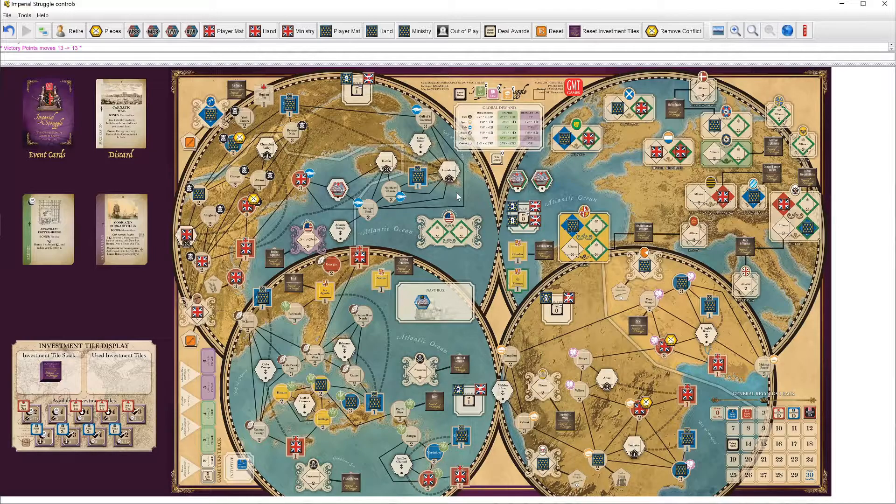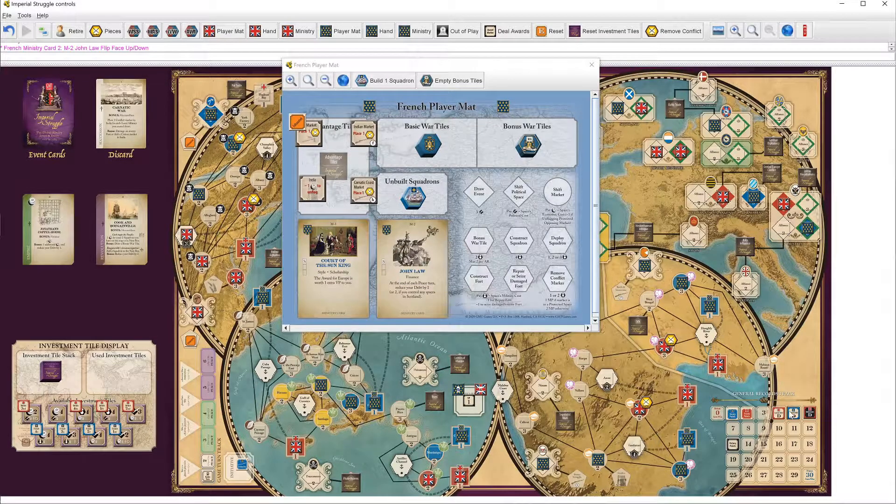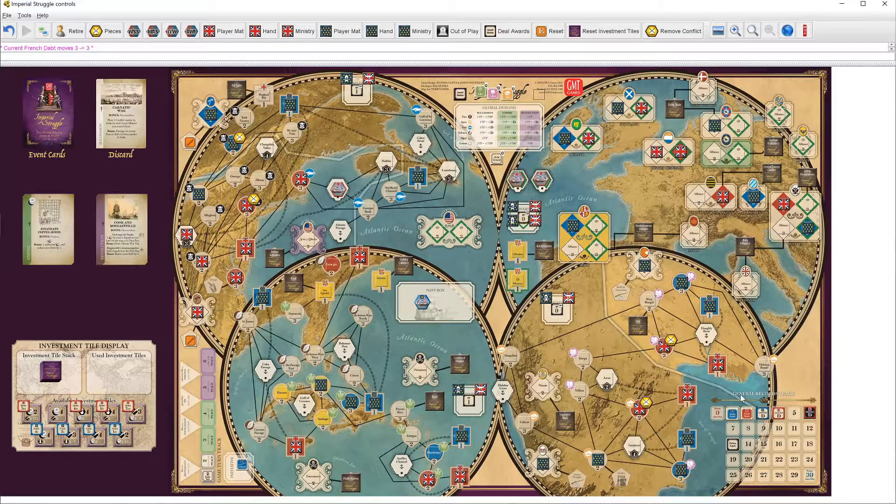Sugar: hold on, I think John Law goes first, as that would be like resolve remaining actions. France reveals John Law and gets two less debt — that should've gone before scoring, but whatever. Sugar: France took the lead on that one, so that's two VP for France. Cotton is a French dominated market — that's two VP and one TRP for France. France also gets spice from their one spice market: that's one VP and one less debt. This gives France a pretty significant advantage. They have several more debt to blow through now, which is bad for the British but good for the French.